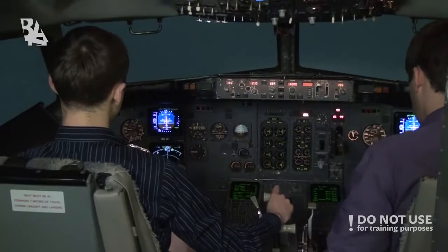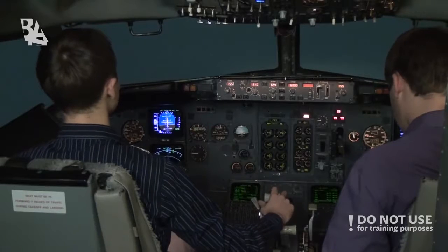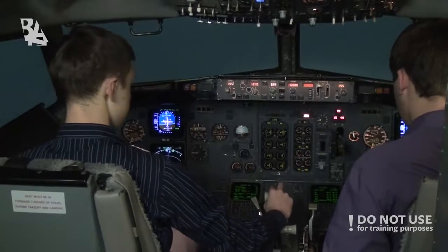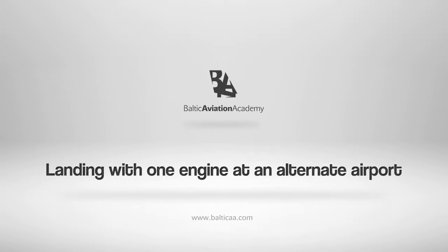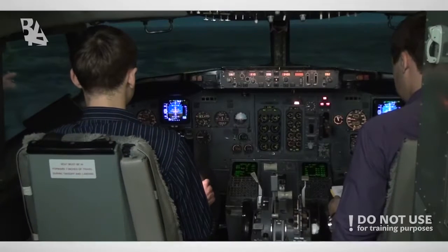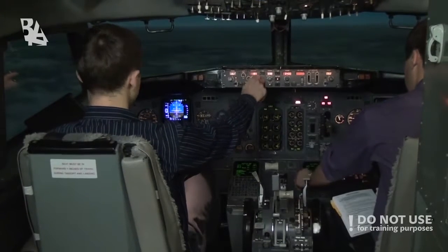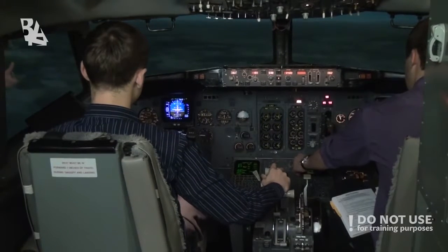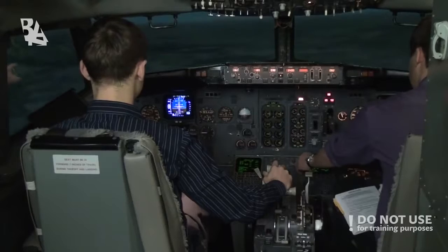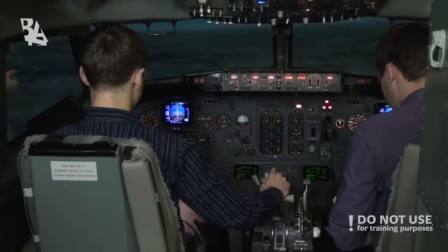Do the minimums. On one engine, we'll continue immediately to our alternate airport because of better weather. One-engine-inoperative landing — plan flaps 15 landing. Set VREF 15. Speed 180, checked. Approach: flaps 15 landing will be 135 plus 5, 40 knots. Check. 140 knots correction.